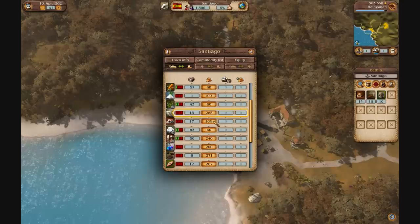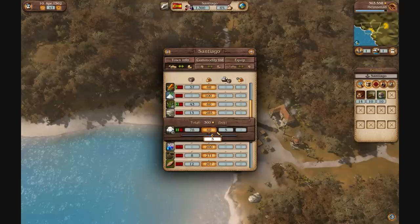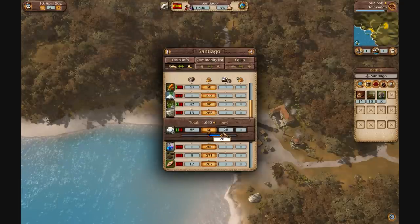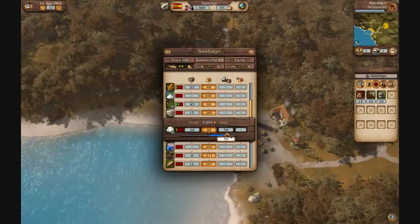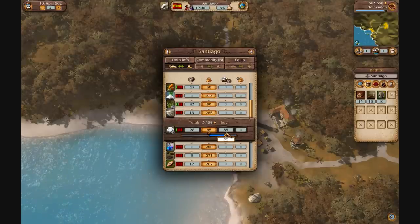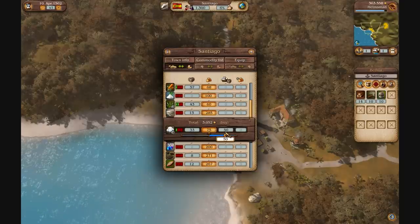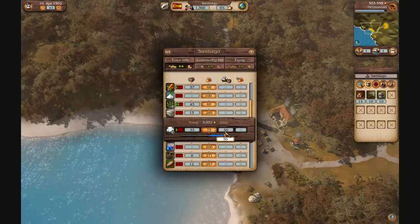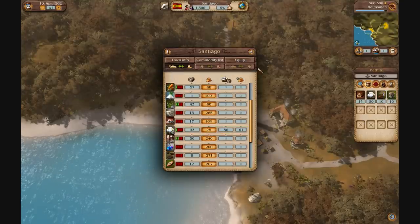Let's see — they're producing cotton at 60 per unit here. I'm going to buy 50 of it; that's at 85, so that's about 3,000 gold spent. I'll remember roughly 3,000. So I've bought 50 cotton and that cost about 3,000.